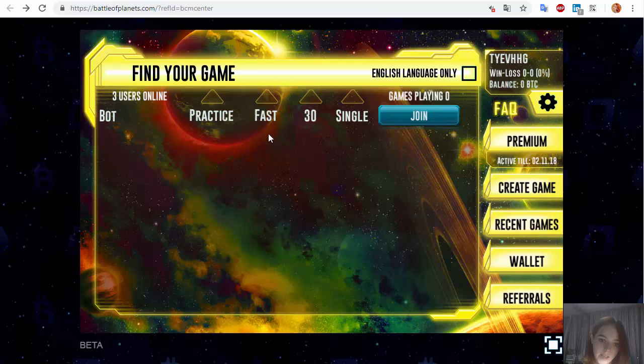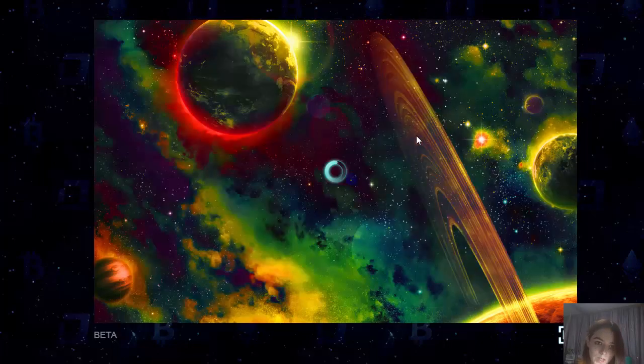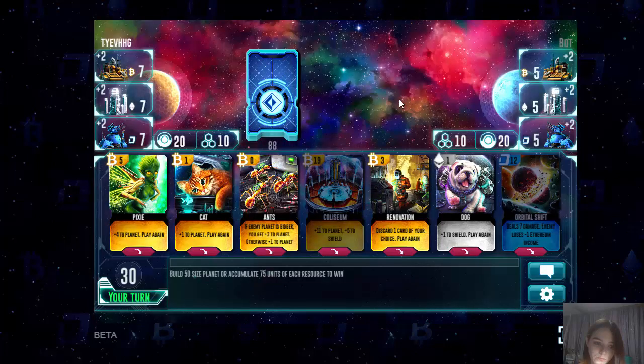Now let's start with the game, and later I will tell you about the account. Let's play the game with the bot. In the lower left corner we can see whose turn it is to play now and how much time we have to make a move.